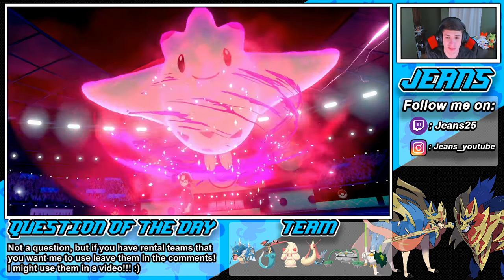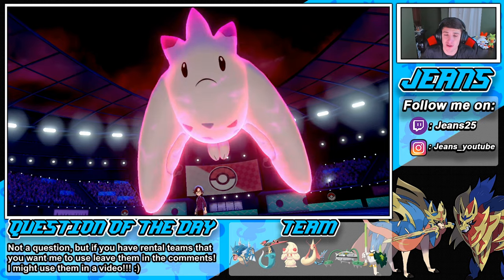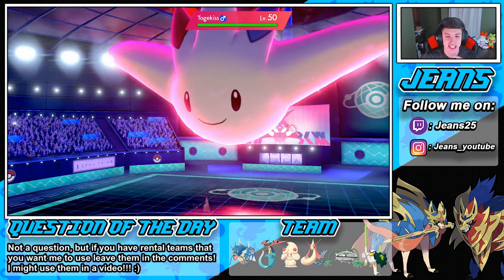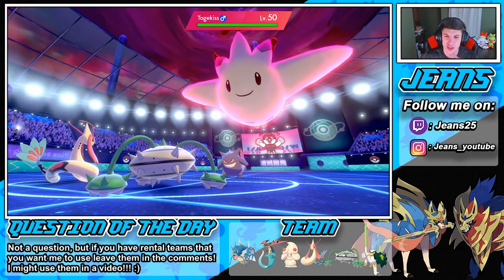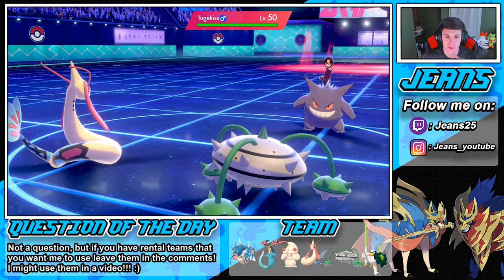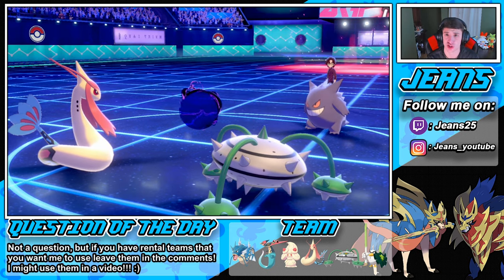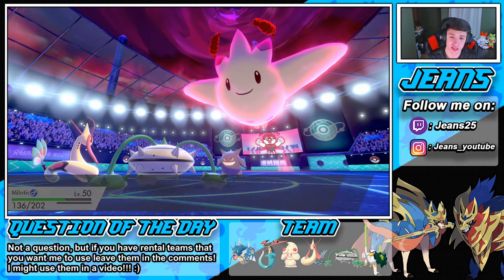Togekiss is coming out, gonna start popping off some Max Airstreams. I can see Hypnosis or Nasty Plot from that Gengar. Gengar goes for the Shadow Ball early on into my Milotic — Milotic soaks that up, no problem. That Gengar can hit like a truck. We're going to boost speed early on and hopefully get that freeze from Ice Beam. That would be huge.